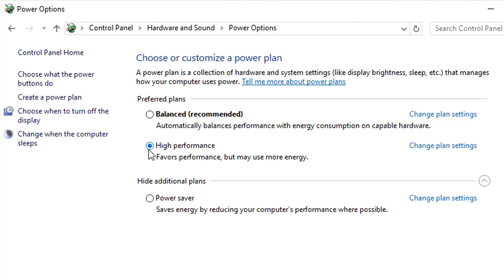High Performance is going to use all of your computer's resources. By doing so it is actually going to use more energy, but when it is using all of your computer's resources that aren't normally used, it's going to help your FPS a lot and increase the performance of your computer. Once you have it on High Performance, you're good to go.